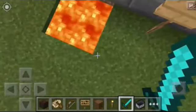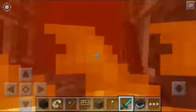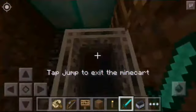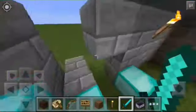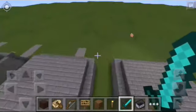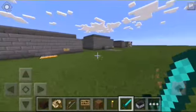The last trick is the lava trick. If you ride in a minecart, you will not burn. This is a good trick and it's very helpful in your survival world.